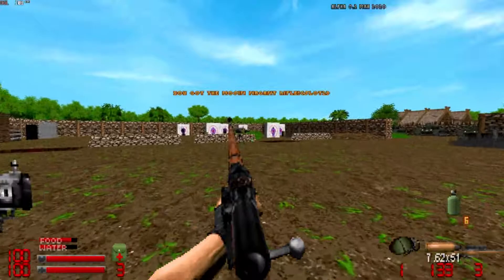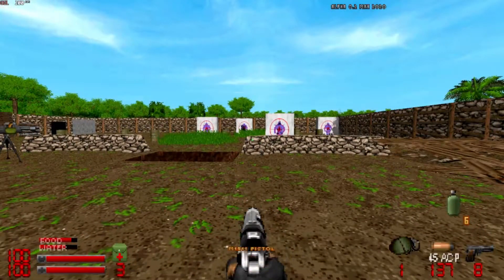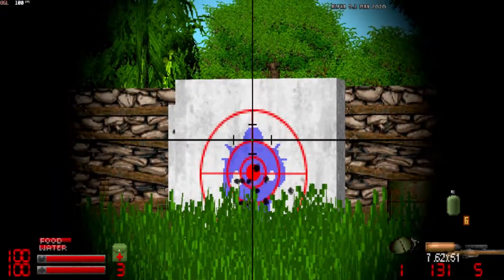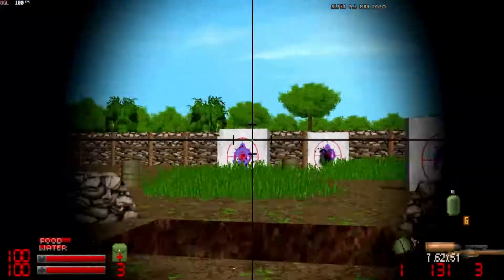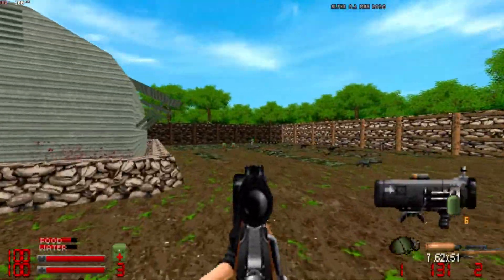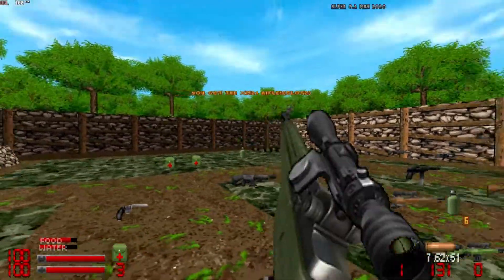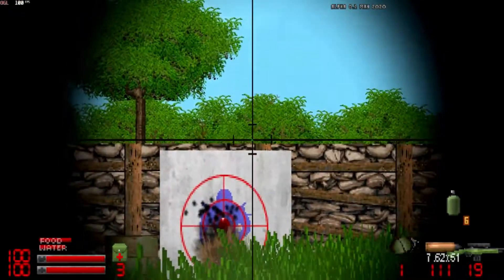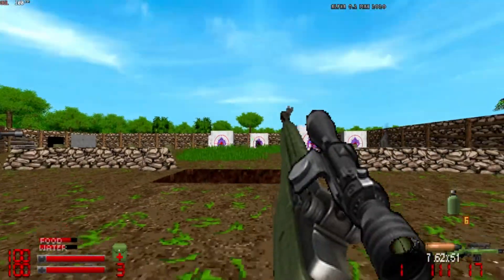Wait, what? Mosin Nagant rifle. Oh, so we can't actually make a bigger zoom. And here, and another one here. Shot's not... it's pretty good. Oh, XM-21 rifle. Okay, this is a gun that needs tweaking.